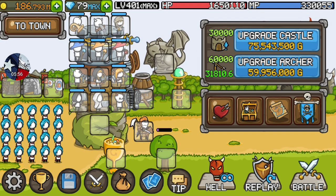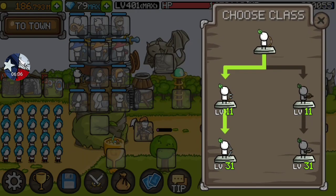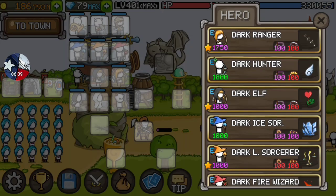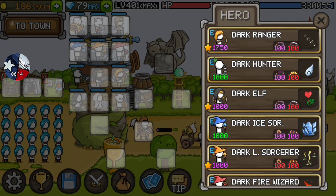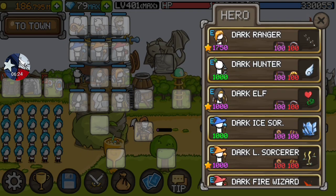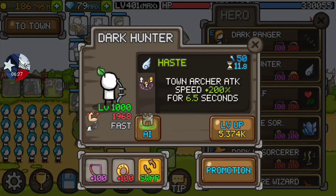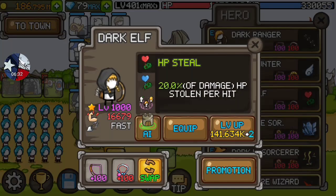Obviously, don't even level him much — just leave him at a low level. I keep him at 1,000. I wouldn't have minded keeping him at 30 levels, but you want at least 31 so you get the promotion. Other than that, keep him low just for the low mana cost. Just go cooldown on his items — that way he can just use his ability over and over. That's all he's good for, really. His ability buffs the Town Archers' damage.